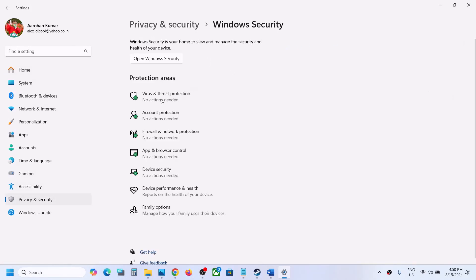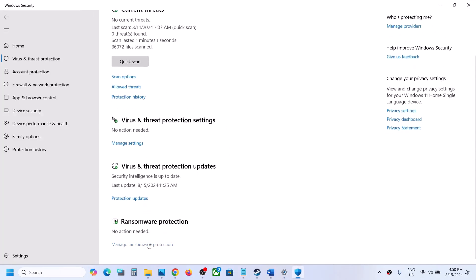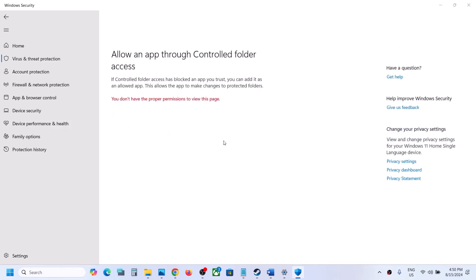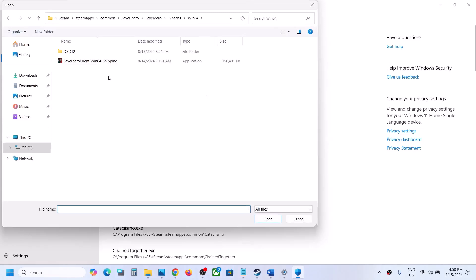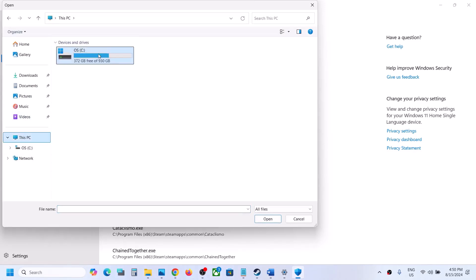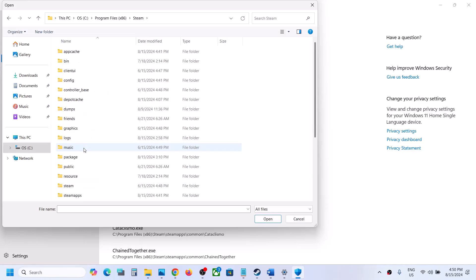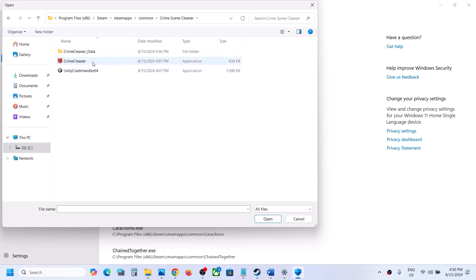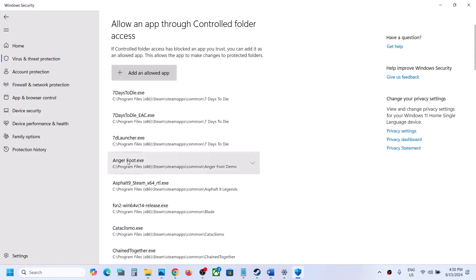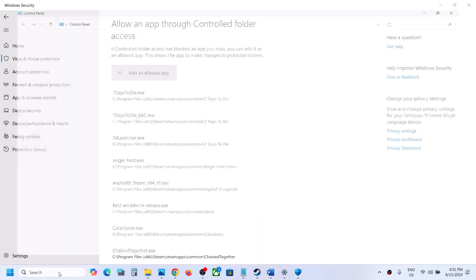Click on Virus and Threat Protection, scroll down, and you will see Manage Ransomware Protection — click on it. Click on 'Allow an app through Controlled Folder Access,' click Yes to allow, then click Add and browse all apps. Go to the game installation folder — if the game is installed on the C drive, open C drive, Program Files, then the Steam folder, Steam Apps folder, Common folder, then the game folder. Select the game exe file and click Open to add it.